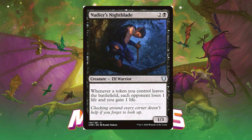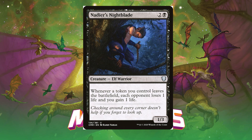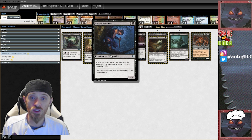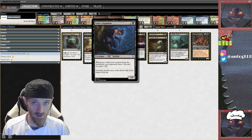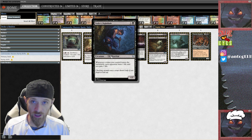Next is Nadir's Nightblade, an elf warrior for one black and two generic — a 1/3 that reads: whenever a token you control leaves the battlefield, each opponent loses one life and you gain one life. With Mirkwood Bats coming in at four mana as a 2/3 flyer adding to this archetype, token generation is going to be at an all-time high. Cards like Battle Screech open up a black-white deck for this, and it also contributes to the aristocrats archetype, giving you a bonus for sacrificing creature tokens.